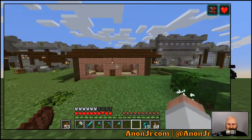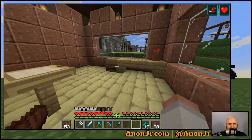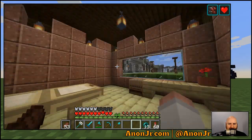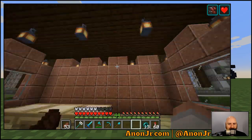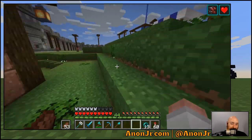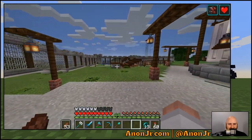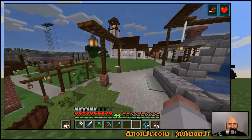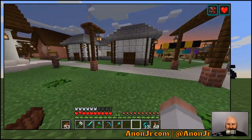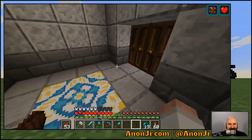That building got finished too — if you remember last week, this was one of the buildings Rast was working on for the fletcher and the shepherd. They share a little shop. You can tell it's a Rast build by the lighting. There are a couple more buildings Rast wants to do before we call the season to a close, and we might work on that next week — well, next week from when this airs.